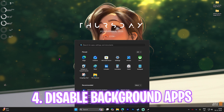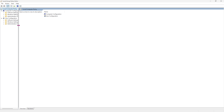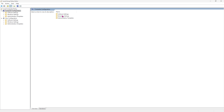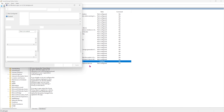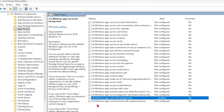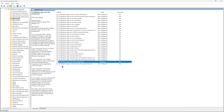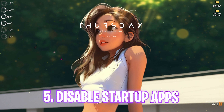Next step is disabling background applications. Search for Edit Group Policy — note this is only available for Windows Pro users. Double-click Computer Configuration, then Administrative Templates, Windows Components, App Privacy. Find 'Let Windows apps run in the background,' double-click it, set the policy to Enabled, and under Options set the default for all applications to Force Deny. Click Apply and close — this will stop background apps from consuming resources.